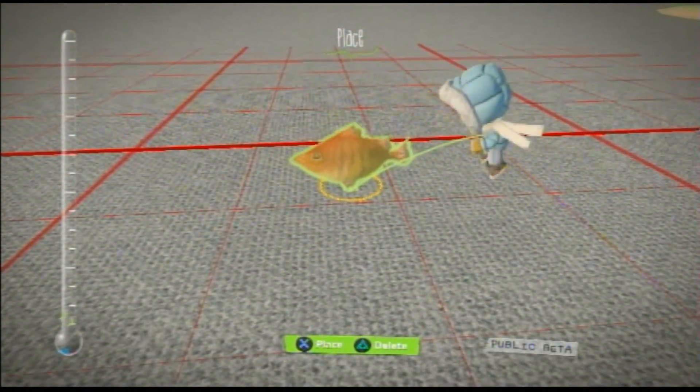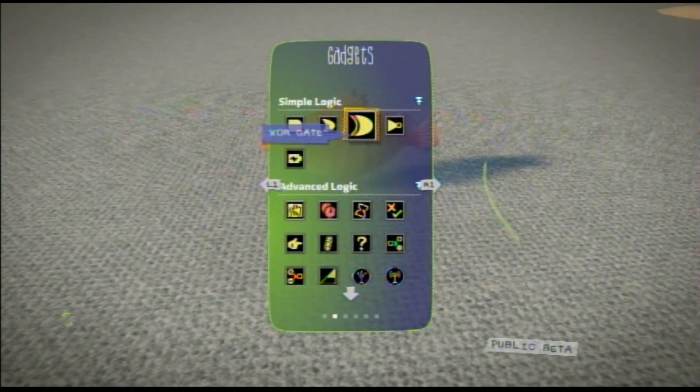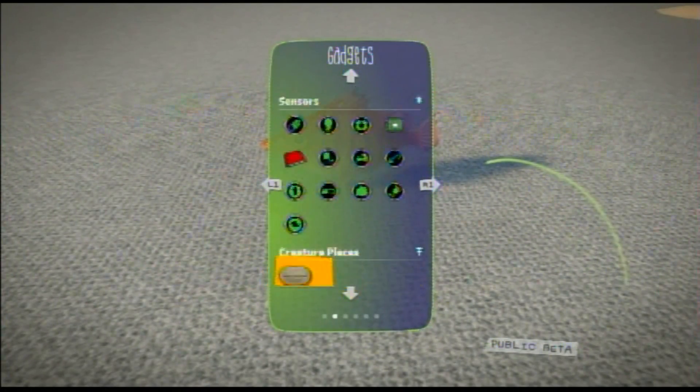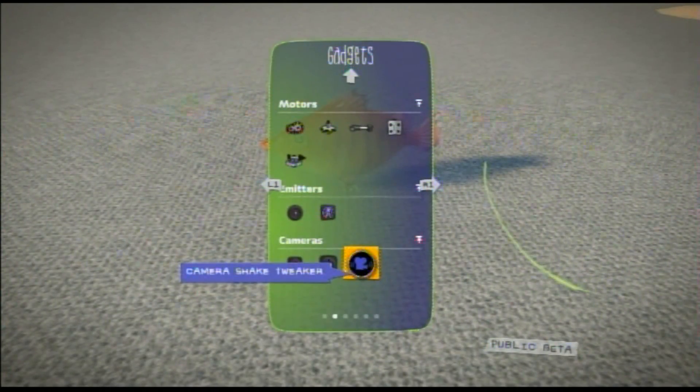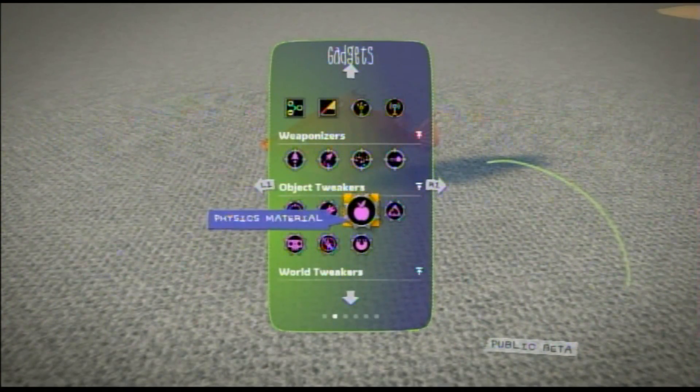Let's make it a little bigger. What you want to do is go to your gadget section, just like in LittleBigPlanet 2. Weaponizers are right here in this section.